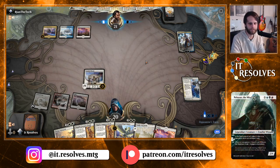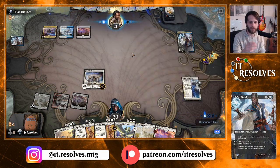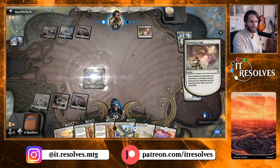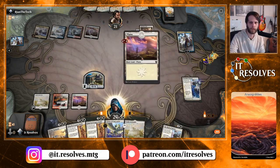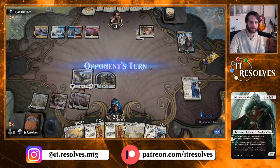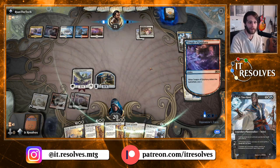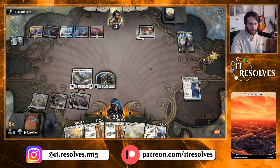I wonder if this is not just Azorius. The Interplanar Beacon is an interesting include — I've seen it a good bit. Taking Starfield — okay, sure. Definitely not just Azorius then. Let's play out Archon and see what they can do. That's a pretty must-answer card here. They very well may just have a Shatter the Sky or something, but next turn we get to Elspeth Conquers Death, so it's not the worst thing in the world.